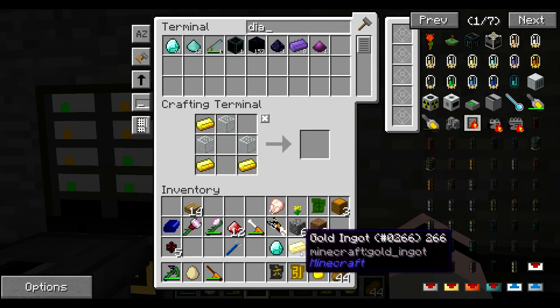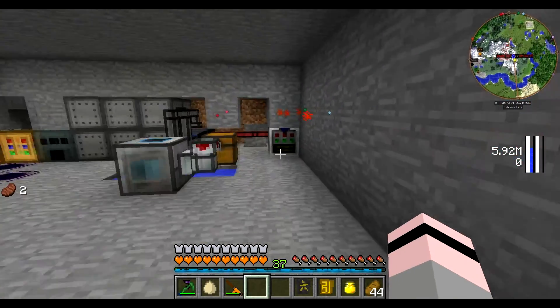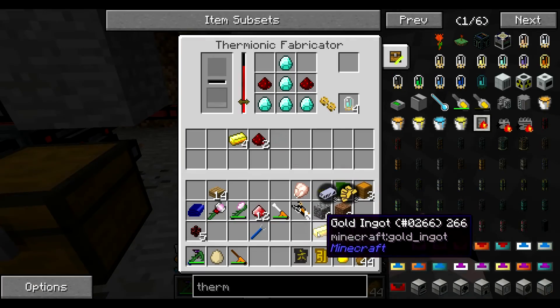And another gold ingot. And that should be everything that we need. And now we can — it does it pretty damn quick as well, which I'm quite happy with. So boop and boop.